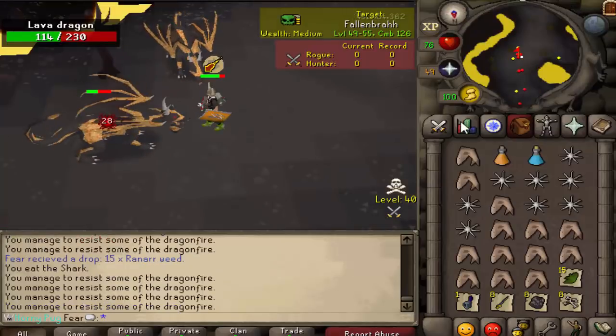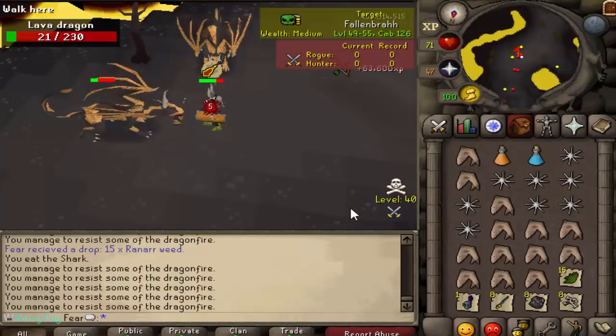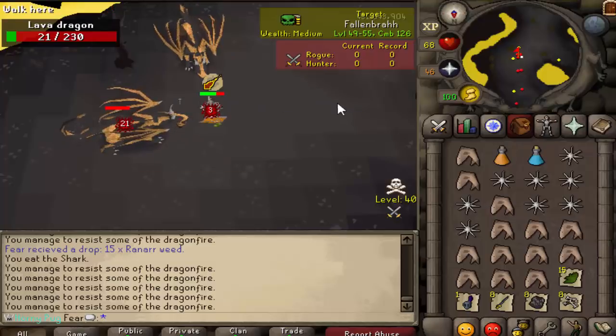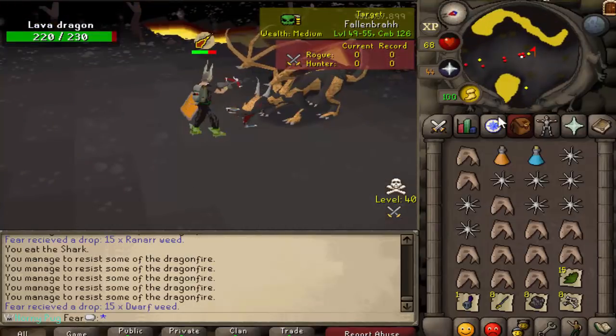What I'll do is set up a little timer and we'll do 30 minutes straight of Lava Dragons. Hopefully I can do that all in one inventory - doesn't seem like they do too much damage and you can safe spot. Let's see what we get.